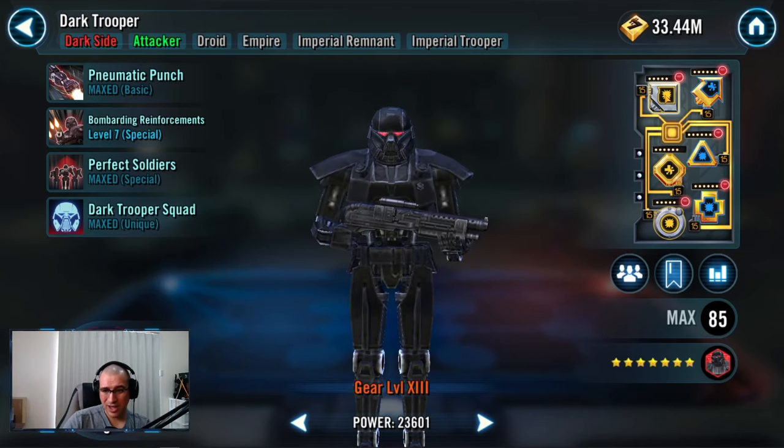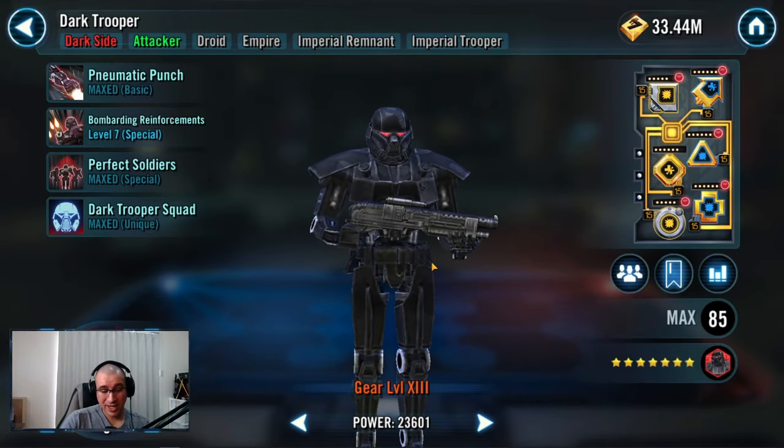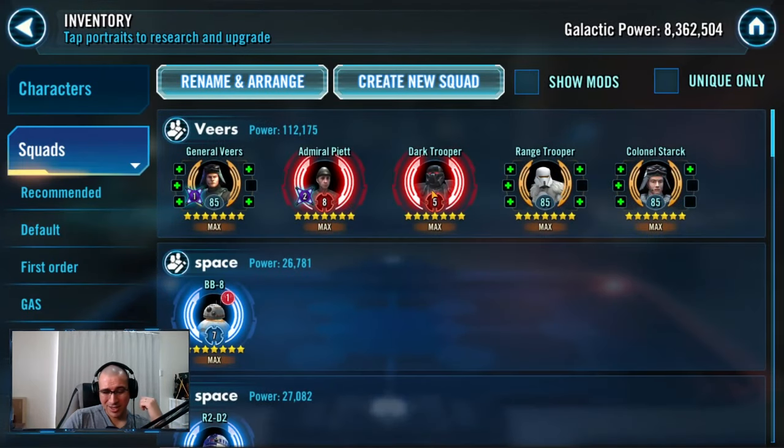My Dark Trooper is only R5 and I do need to six-dot one mod to give a little more offense, but even at relic five with decent mods, he does everything I need him to do. This team has not disappointed me — as long as you have the speeds dialed in and the mods somewhat correct, it's going to do what you need it to do. If there are other teams you want to see, let me know in the comments. I'm planning on doing all the GLs next — how to mod all GLs — so like and subscribe and I'll see you next time. Take care.